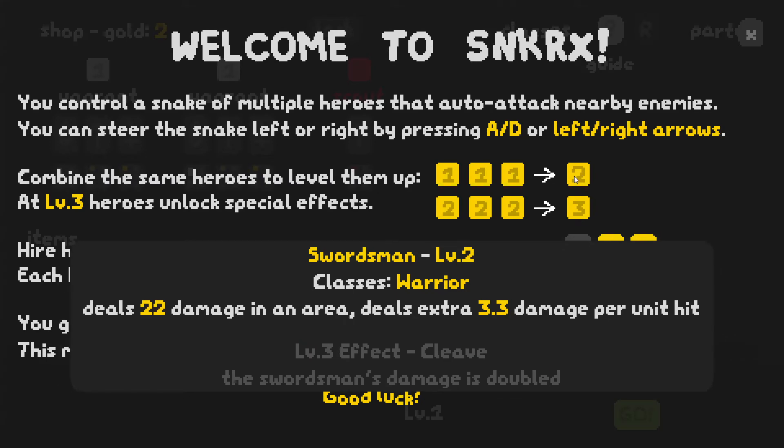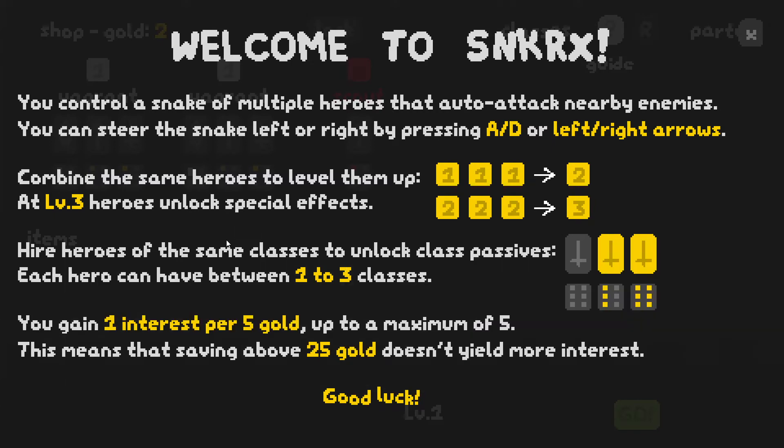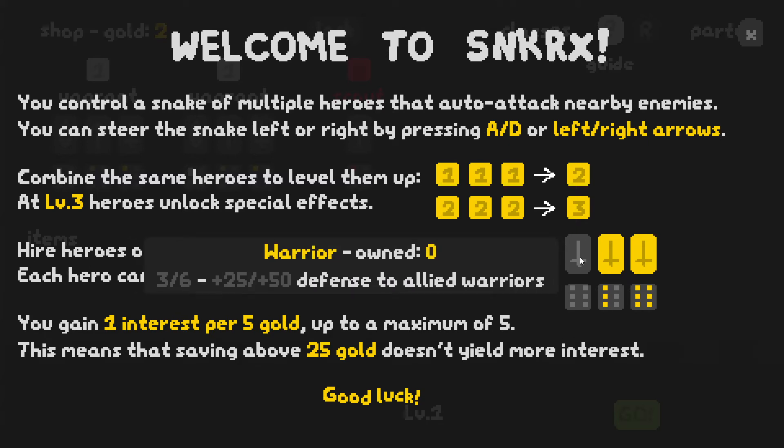It shows here how that functions. Once the swordsman gets to level three, it also gets cleave and the damage is doubled. Hire heroes of the same classes to unlock synergies — each hero can have between one to three classes and you get the passives. With no heroes you don't get any bonuses. With three of the warrior class, you get plus 25 defense to allied warriors. If you have all six slots filled with warriors, you get plus 50 defense. Really good incentive to build along the same line.